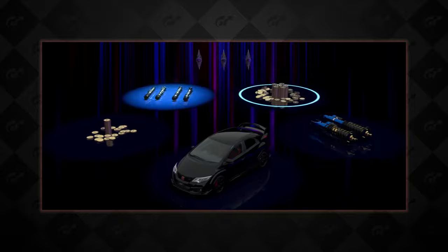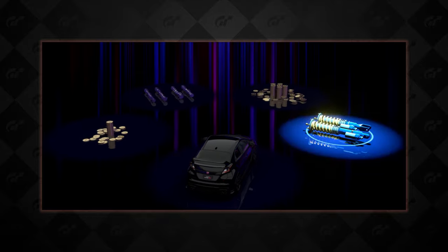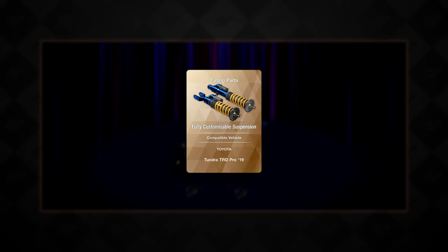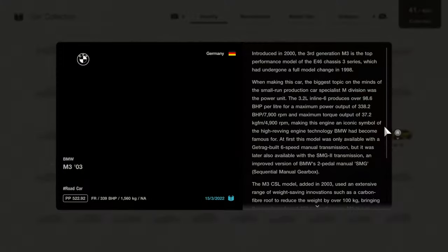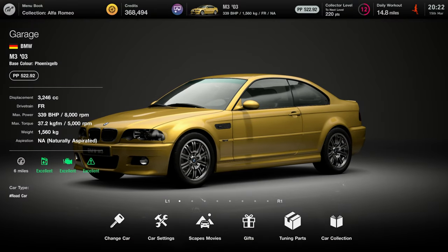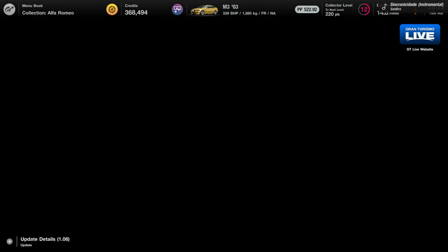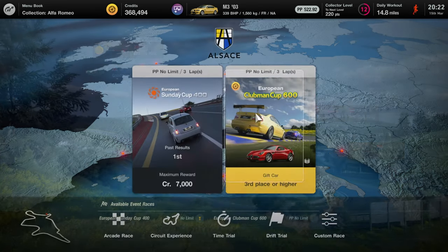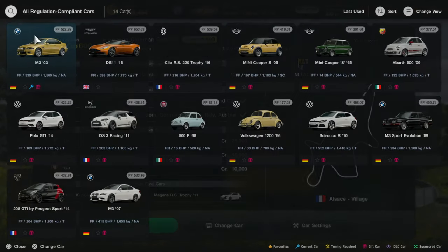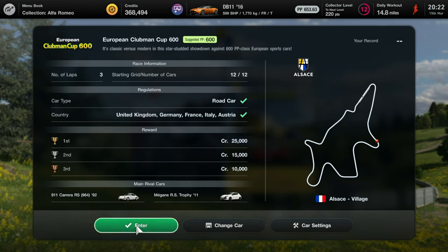Someone could get a car in there or a big pile of money, but we all know what's going to happen — we're going to get that little pile of money on the left-hand side. We actually get some suspension upgrades — very nice, and that is compatible with a Toyota car. Let's head to Germany then and pick up our three brand new cars, and let's now head to the world circuits. We have got Alsace, Brands Hatch, and Sardinia. Let's go to Alsace for the Clubman 600. We can use our DB11 here — I think that's the best option.